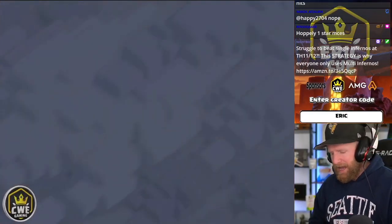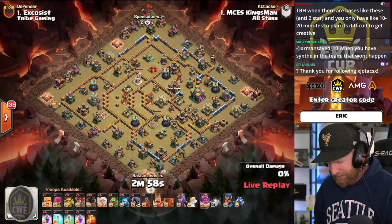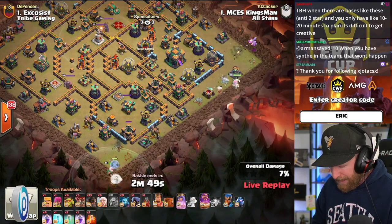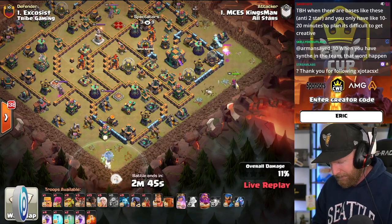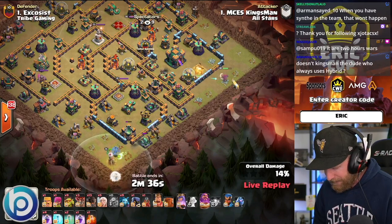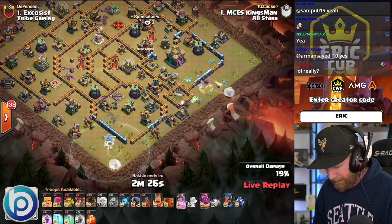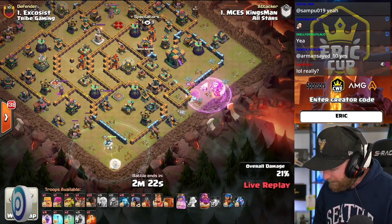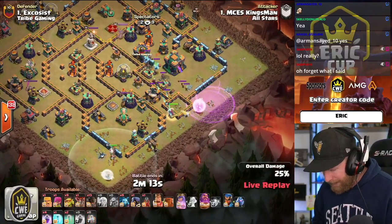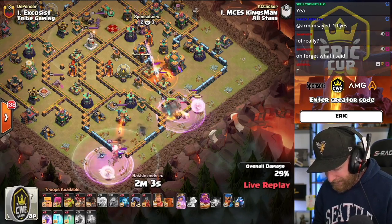Kingsman coming in at Town Hall 14 — this is what we're looking for from MCES with creative attacks. He's got a Flame Flinger and a Double Hero Charge Rocket Balloon attack. The Queen is going toward the Town Hall while the Warden works into the Scattershot. The Warden could be joined by the King — they can sandwich the King in between to force him into the base. The Queen instead drives into a channel to fight off the CC and get the enemy Royal Champion out of the way.